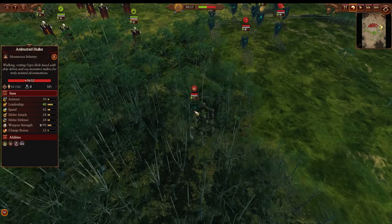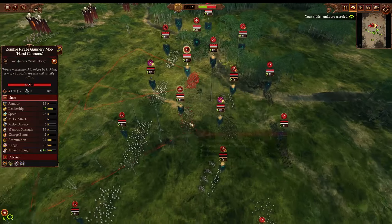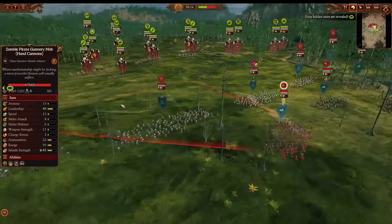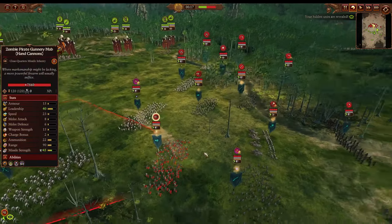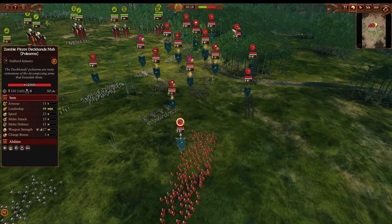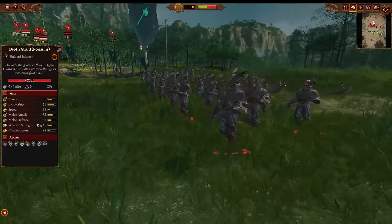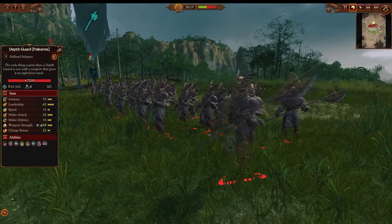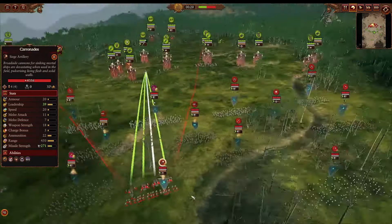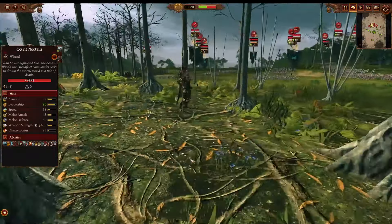Moving on to the Vampire Coast: there's Animated Hulks over here in the tree line, a front line of zombies, a secondary line of zombie gun mobs, and also hand cannons — they're there to shoot the big stuff, especially something like the Stonehorn. He needs to be very careful because they would do a ton of damage to him. You also have a tertiary line of hand gunners backed up by zombie pirate deckhand mobs with pole arms, and also Death Guard with pole arms. Then of course you have two caronades, and the lord is, most unsurprisingly, Count Noctilus.